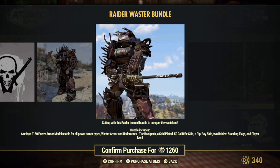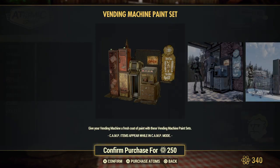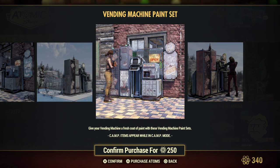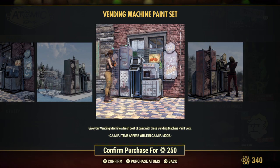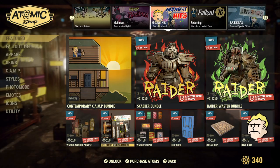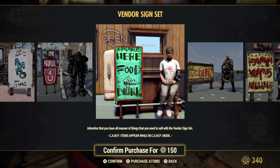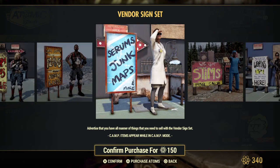So you just get a couple of changes from the last bundle it looks like. Then you can get the vending machine paints — I think this comes with blue, green, and red. There are two different color blues, or maybe that's like a gray. Then you get the Free States vending machines. Vendor signs are back again, so if you specialize in a certain kind of item in your vending machines you can advertise it at your camp to let players know what you've got.